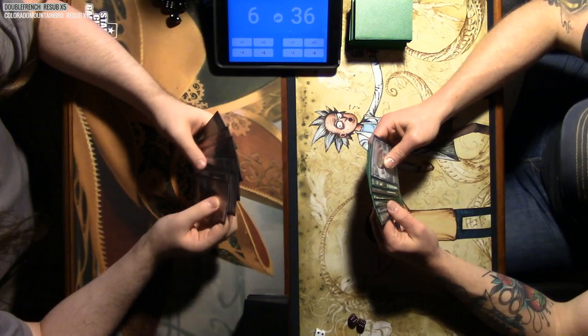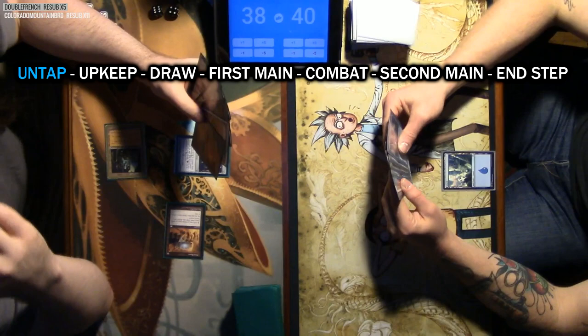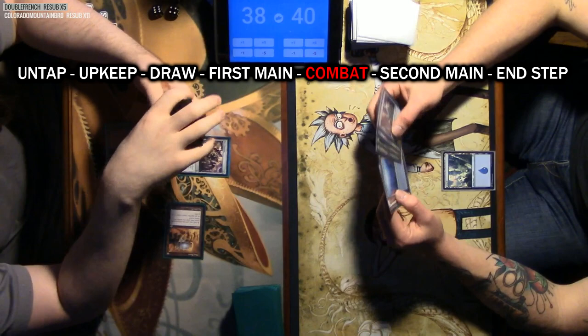Each turn has a few separate phases. They are: untap, upkeep, draw, first main, combat — which is broken into different phases itself — second main, and end phases.